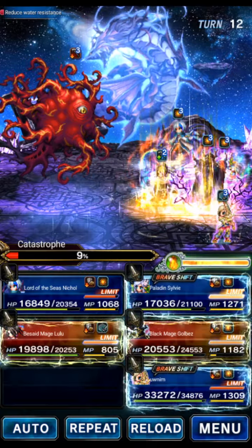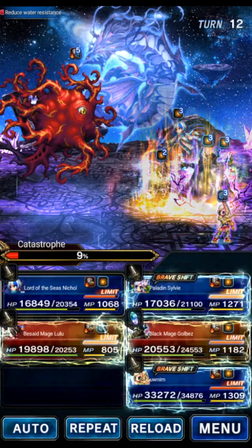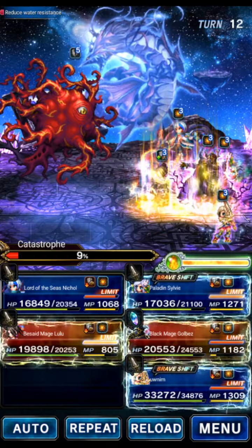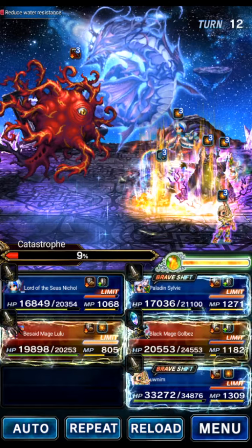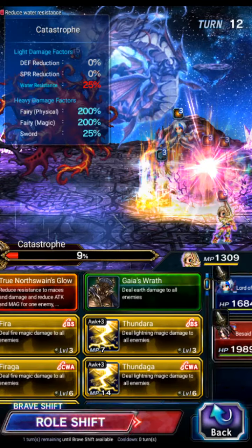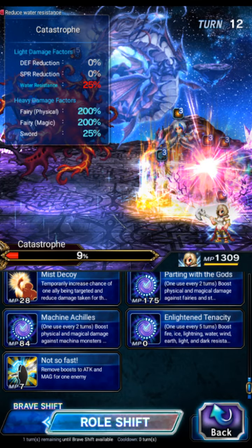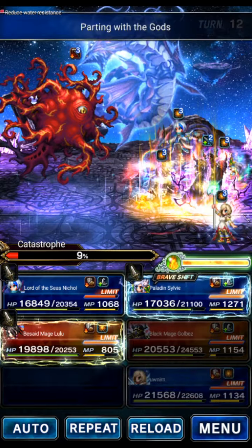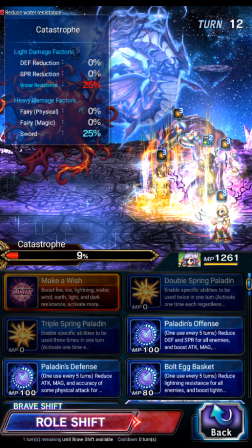We'll Nethicite with Nicole this turn. Golbez will just focus. We could probably burst again with Golbez but there's no reason to risk it — we're close to winning anyway. Magic Boost with Golbez, shift and put up killer on Golbez again.